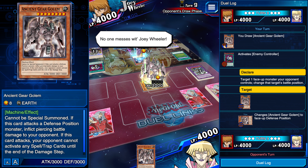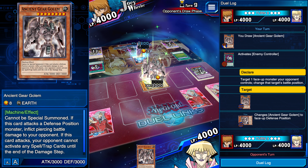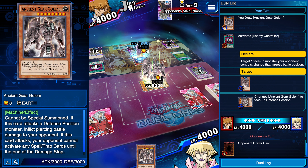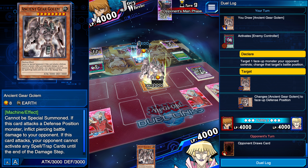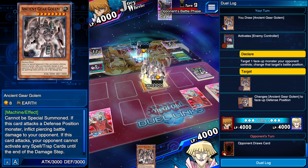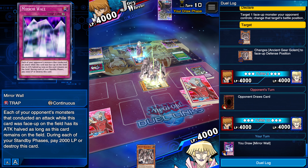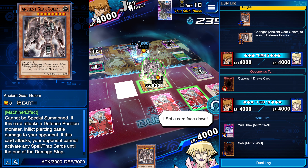He's trying to get more Six Samurai cards and he's been drawing spells and traps. So the next one's gonna be a Six Samurai. He went to battle phase - okay, end phase. This is Mirror Wall - you know what? We'll take it. Not that we have a choice, we can't put it back in the deck.